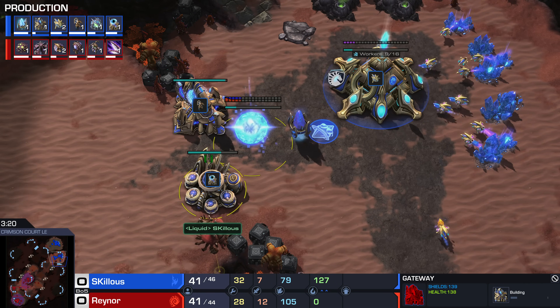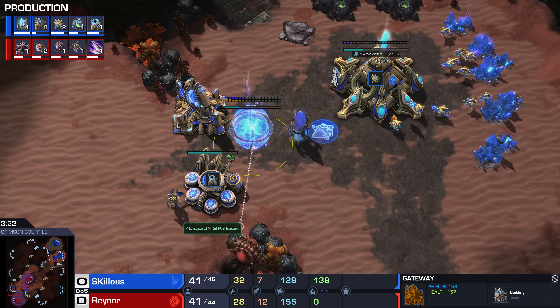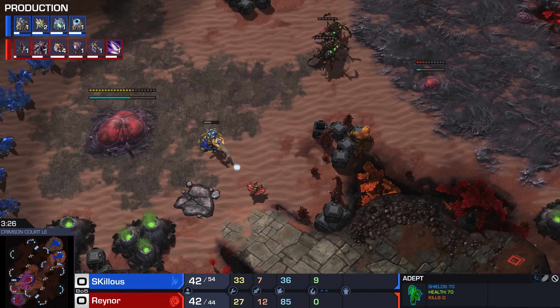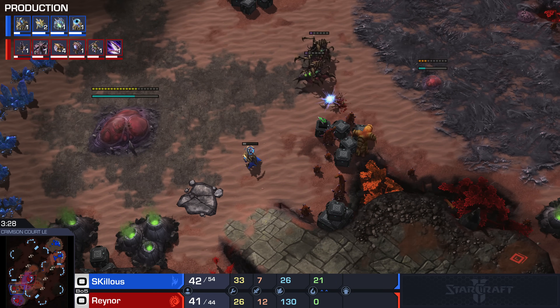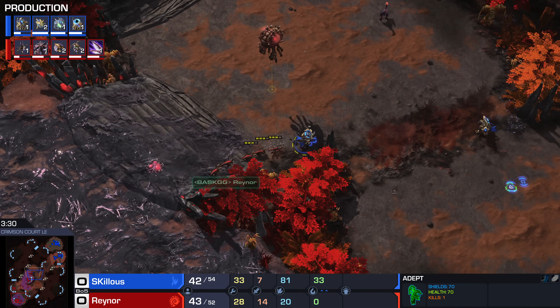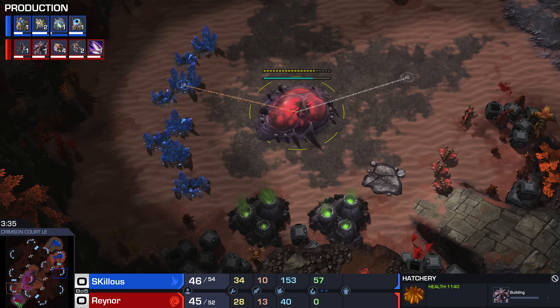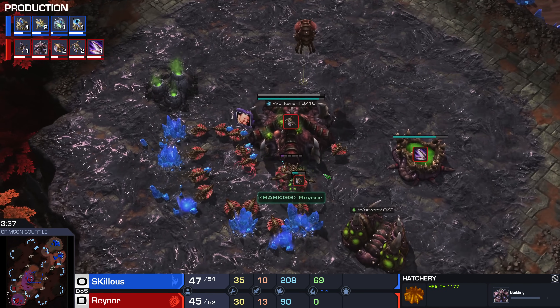Second gateway wall off. He misplaced his buildings — I don't think this was the right way, but he didn't want to replace his cybercore after he misclicked it. Spore crawler goes down to save that drone. Another drone comes out. Nice pick off by Skillous. Going to group up at the front — those zerglings are going to take some damage, but Reynor pulls back quite fast. Third hatchery is on the way, no spore crawler in the main just yet.